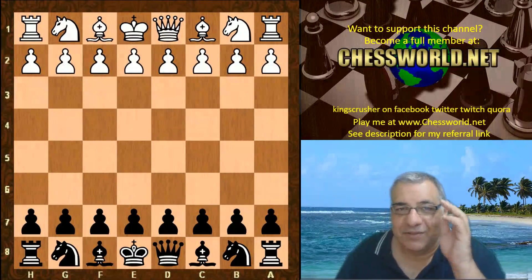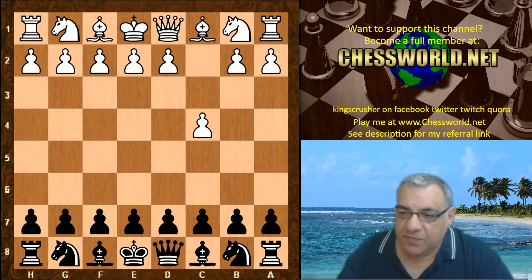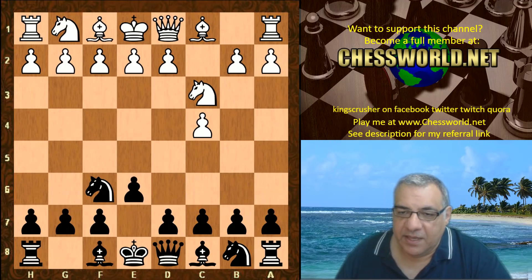Let's have a look at another fascinating game of Leela, in TCEC season 13 division 3, round 23 against Bobcat. The opening moves Knight f6, Knight c3, e6 are given to both sides, so a very interesting position which is debated by top super grandmasters quite a bit. This line with e4 was played here, then d5.